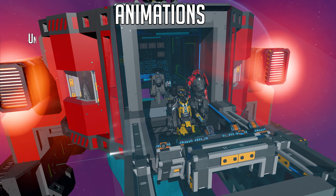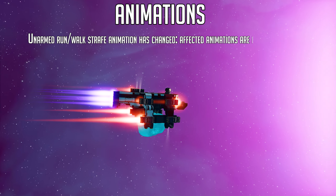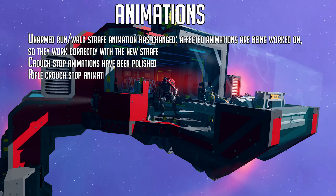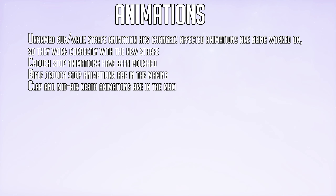Animation changes this week: the unarmed run, walk, and strafe animations have changed, and affected animations are being worked on to correctly work with the new strafe. Crouch stop animations have been polished. Rifle crouch stop animations are in the making, and clap and mid-air death animations are also in the making.